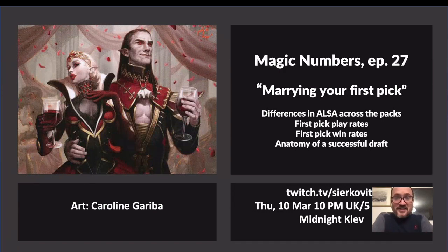Hi and welcome to Magic Numbers. This is episode number 27 and today we're going to be talking about marrying your first pick. I'm going to focus on differences in ALSA across the packs, and also display ALSA in a graphic way so you can better understand what numbers are hidden behind this one thing that 17lands.com spits out.